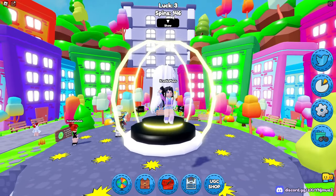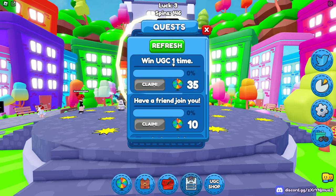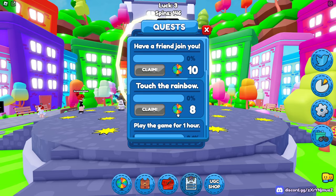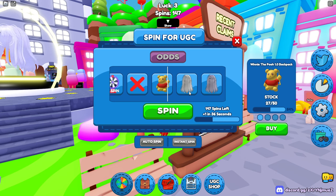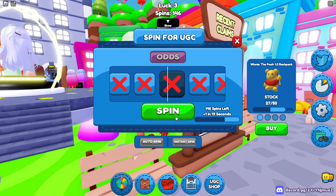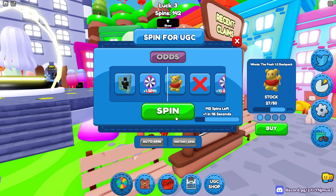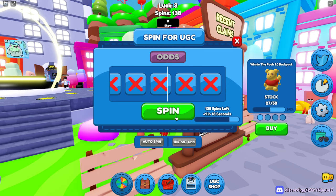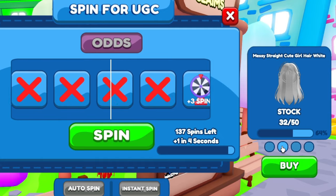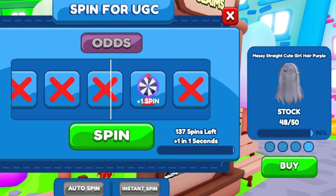There are a couple other ways you can earn perks as well as more wheel spins. At the bottom you'll see Quest — here you'll be able to win different perks and wheel spins. Click over to begin spinning for the UGC. You can see that we just got a ton of free spins from all of those codes. You can also check how many stock are still available for the free hair.